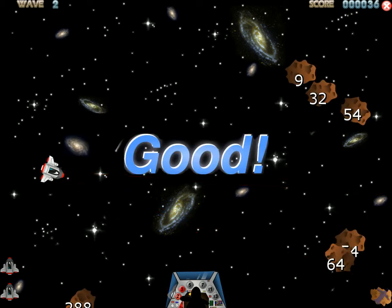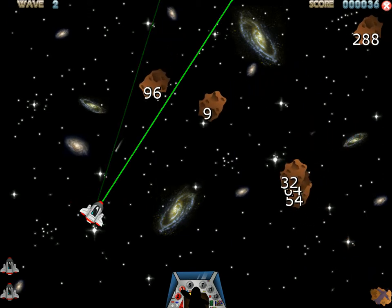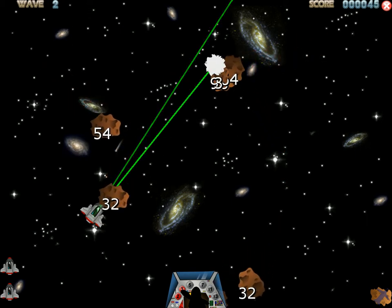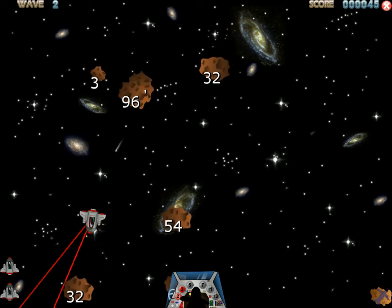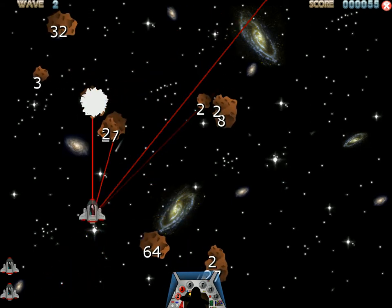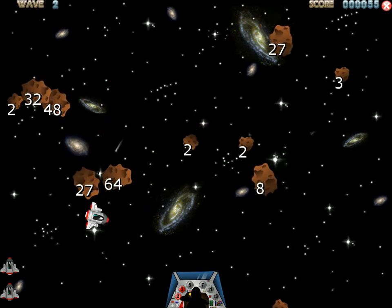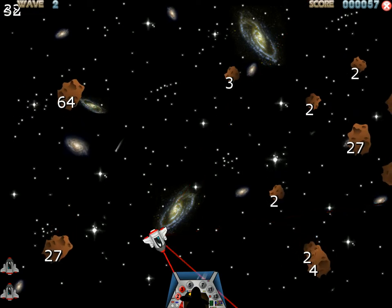This time my bonus is stealth. It lets me pass through asteroids without getting hurt. When the stealth starts blinking, you know that it's going to end soon.